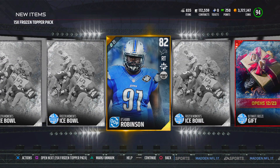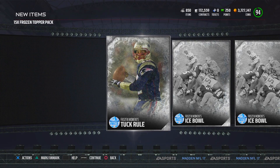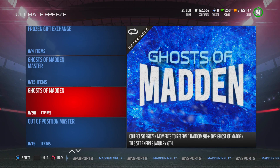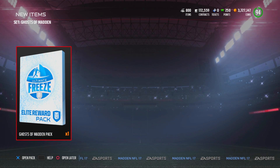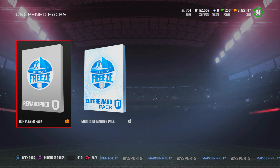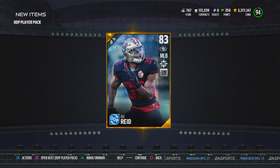In the bundle topper you get a mixture of either a player, a collectible, or more gifts. This first bundle topper had a variety of different stuff, while the second had all Ultimate Freeze Moments. I'm very happy we got a lot because you could complete a Ghost of Madden set, which gives you one of those Ghost of Madden players — all you need is 50 Ultimate Moments. If you insert six Frozen Moments in the out-of-position player set, you get one out-of-position player, either gold or elite. In total, I had six out-of-position packs and one Ghost of Madden pack, so out of the six I'm hoping we get at least one elite.